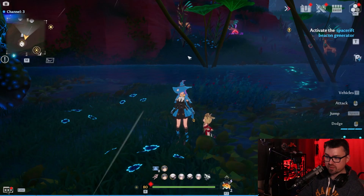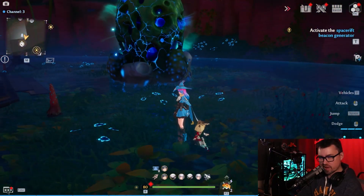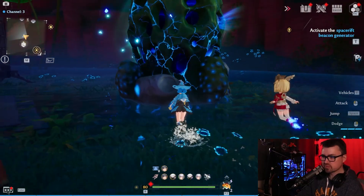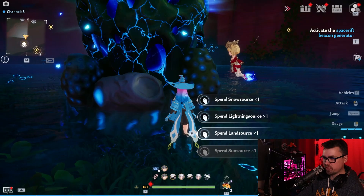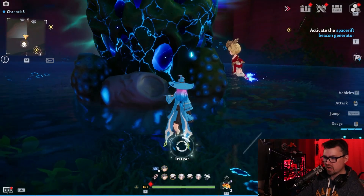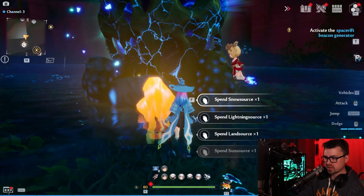All right, now that it is properly flooded, or is in the middle of flooding — you can see there's a ton of water around — so now it's time for the cheese. So what you're going to do is go ahead and spawn a boss. I'm going to go ahead and spawn the land source boss.